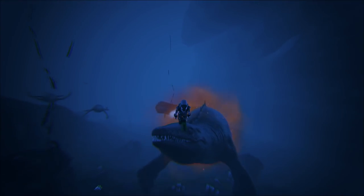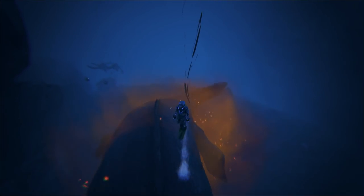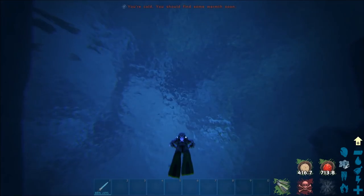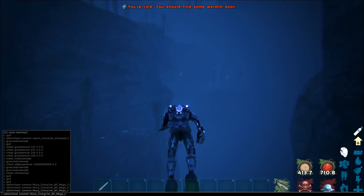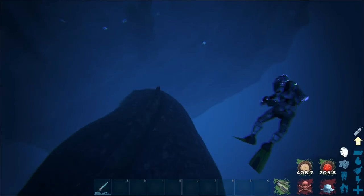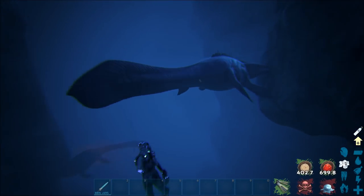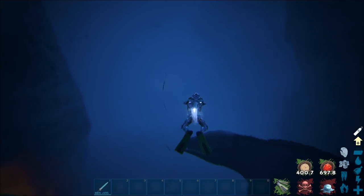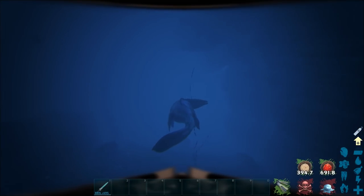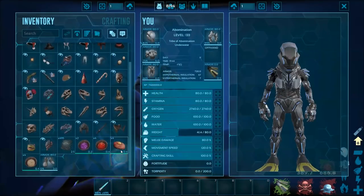Mosasaurs will still catch up to you when they're an alpha mosasaur — there's no escaping that. It looked like for a while we were going to be able to get away from it, to the point where it wouldn't be able to hit us, or at least stay right beside it without being attacked because it was too focused on swimming after us. But unfortunately that's not the case. I spawned in another one but did it too high up and we've run out of Battle Tartar. As you can see, the alpha mosasaur is way too fast for the player, even with max oxygen. Sorry to all you people with high lung capacities, but you'll never outspeed that with vanilla rates.